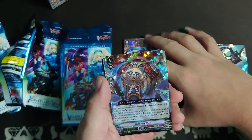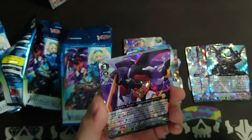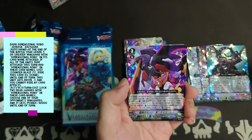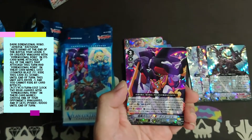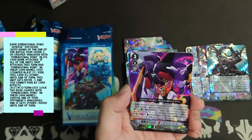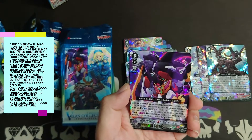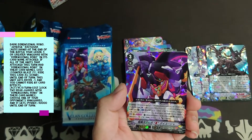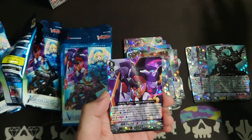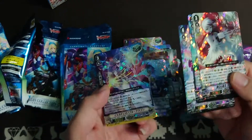Some Murakumo, Ripple Grade One, and we have Reverse Dayusha — this is the reverse unit for Dimension Police. We have Dark Dimension Robo Reverse Dayusha. First skill: at the end of the battle your Vanguard with 3 or greater Vanguard with Dimension Robo in its card name attacks, if all of the units that attacked had Dimension Robo in their card name, cost Counter Blast 1, retire this card at 10 until the end of the turn, at the end of the turn this unit gets Drive minus 1 and you cannot retire by card effects. Second skill: on Vanguard Circle, once per turn, lock 2 rear guards with Dimension Robo in their card name, choose one of your bonus Vanguard and it gets Power Plus 10k. Just like old times — he minuses your opponent's Vanguard power and gives you a superior write skill, just like Great Dayusha. That's actually a very strong card. Also, Shirayuki reprint — very nice — and the Heal Guardians.